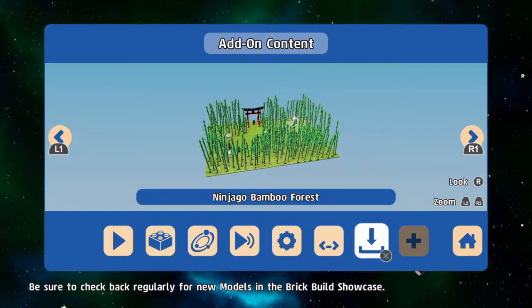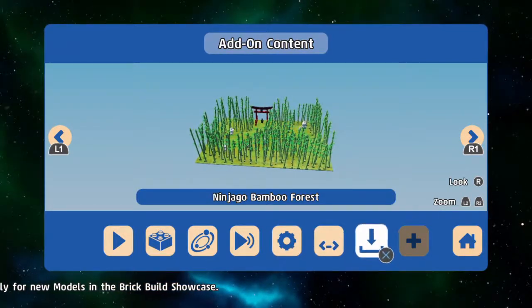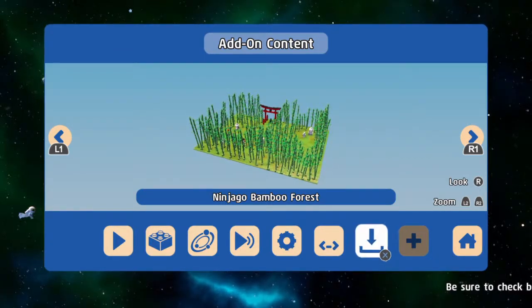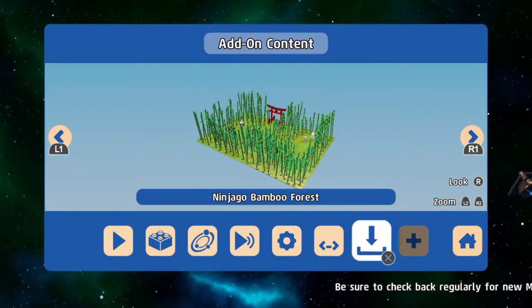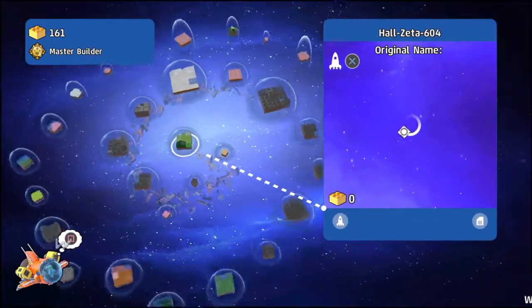What's up YouTube, today we're going to be showing you how to download the new Monster DLC for Lego Worlds. All you're going to do is go to the add-on content on the home screen of Lego Worlds, hit the download button, and from there you go to the place in store and purchase your add-on for Lego Worlds Monster DLC. Let's check out the new monster world.